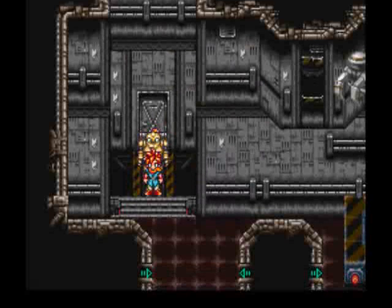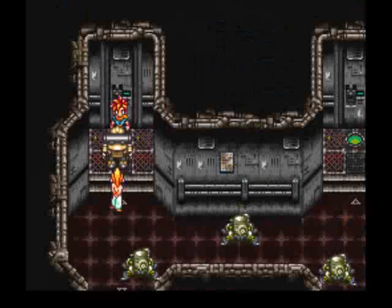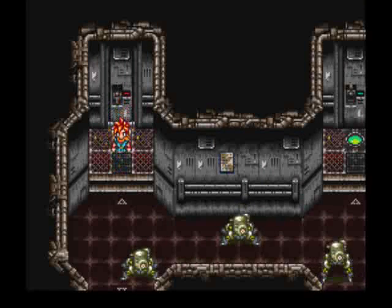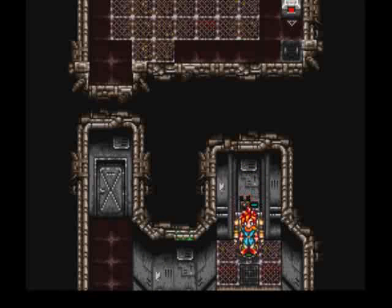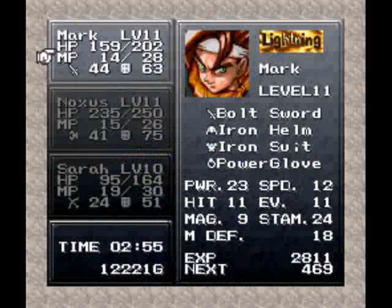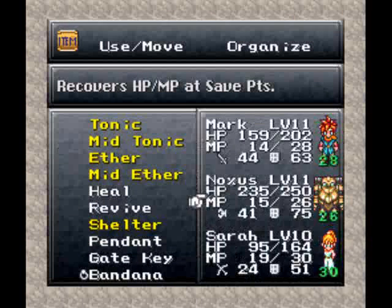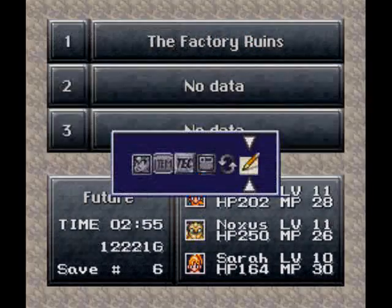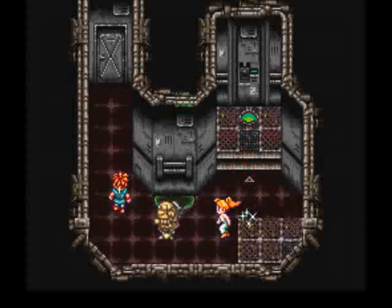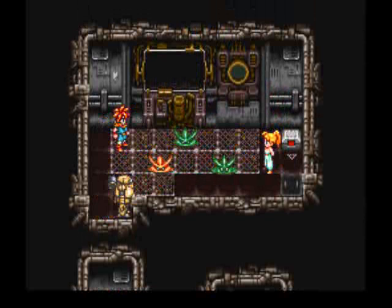I'm just going to meet you at the top of the factory where those two elevators were, because that's where our next destination is. Alright, we're back. We're just going to go down this hall. Oh look, a save point. Use a shelter here because we have plenty of them. And opening the hatch. And oh, we have some more slimes — yay, slimes.